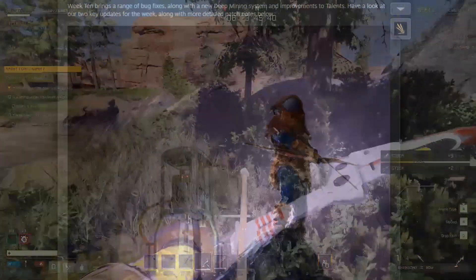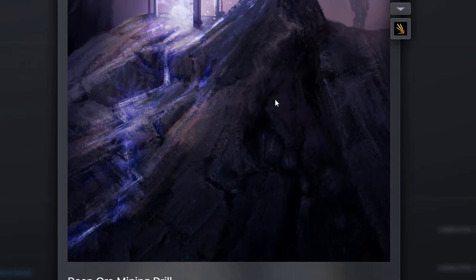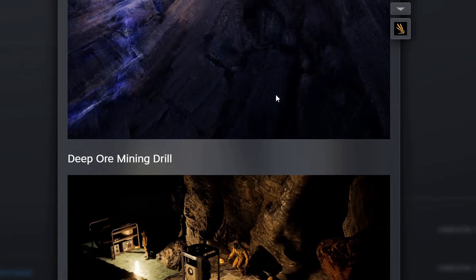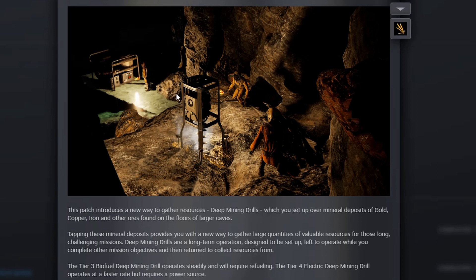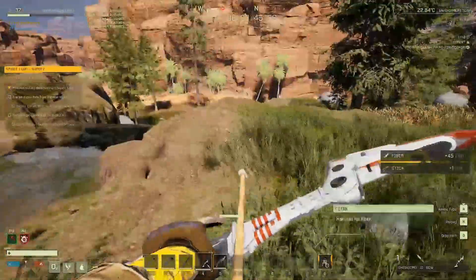First things first, the artwork for this game I find absolutely stunning - I haven't seen a single piece of artwork that I do not like. Whoever does the artwork, a massive hats off to you - bravo, it's just absolutely gorgeous. There we have the electric deep ore mining drill, which is hooked up to the biofuel generator by the looks of it, because there are two variants: the standard deep ore mining drill and the electric deep ore mining drill. The electric one needs a generator hooked up to it, whereas the standard one you just put a little bit of biofuel into itself.